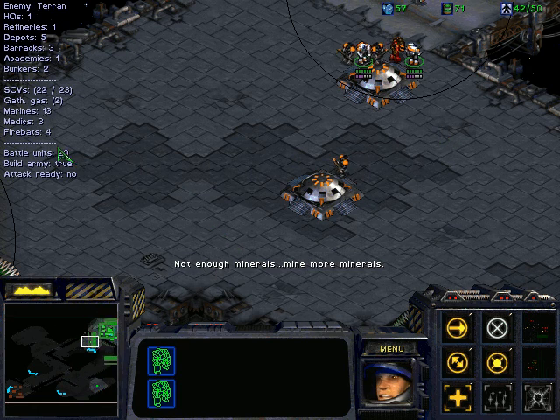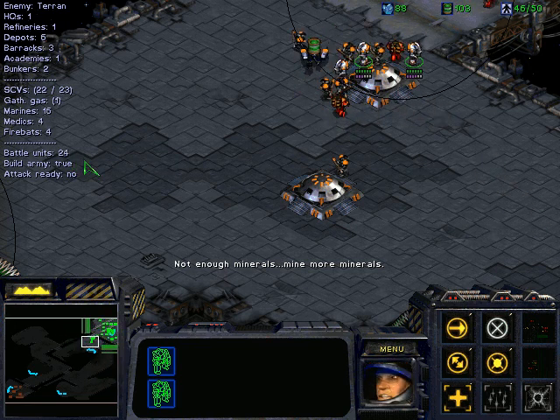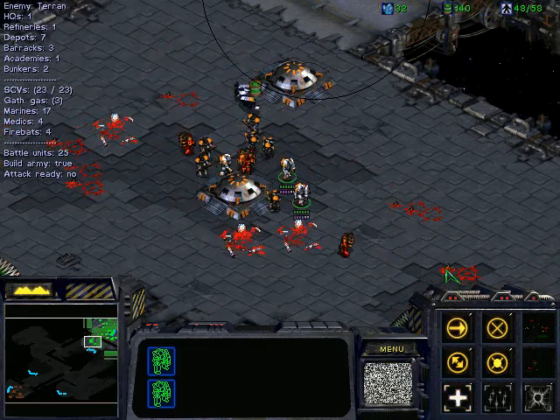When our battle units exceed a threshold of 26 we will start an attack. But right now, as you can see, we are being attacked by the enemy.